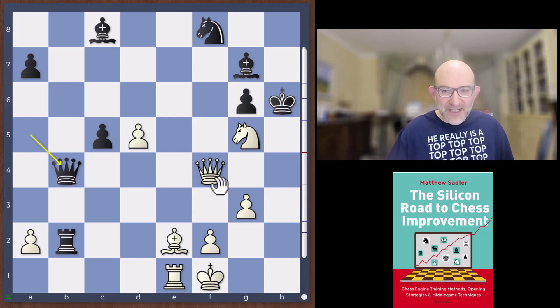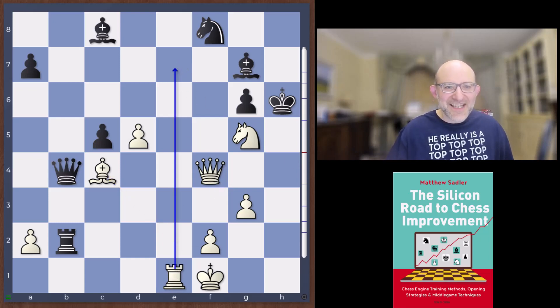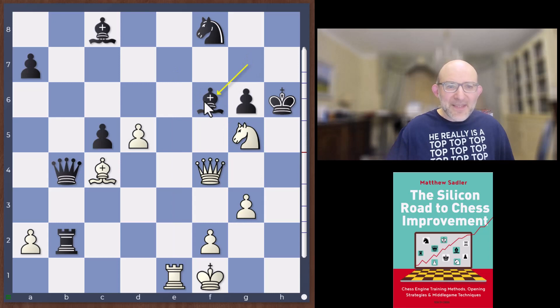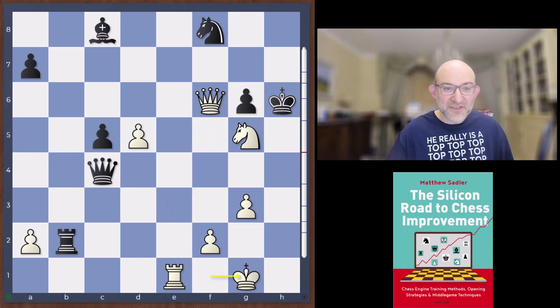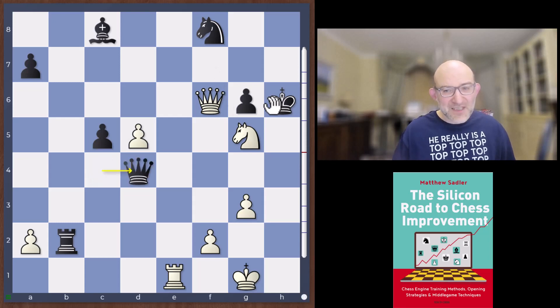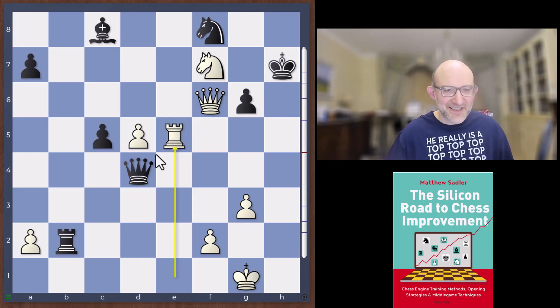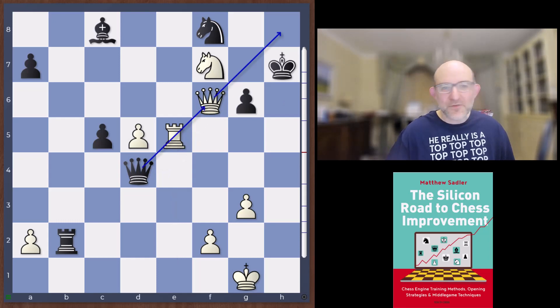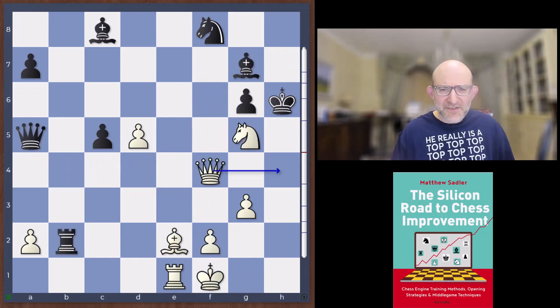Queen b4 was the move I thought of first, but here White just plays Bishop c4 — a nice little block, also activating the rook. The engines find some interesting desperate defenses: Bishop f6 takes, White takes with check, King g1 to avoid a check on d5, and White is threatening Knight f7 check followed by mate. After Queen d4 we have Knight f7 checking h7, then Rook e5 blocking the Queen and threatening Queen h8 checkmate. The best the engines found was Queen f2 giving up material, but White is just completely winning. So Queen b4 is not going to cut it.